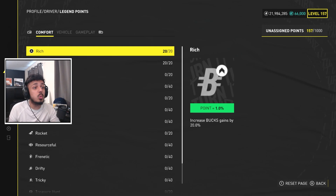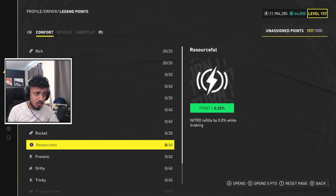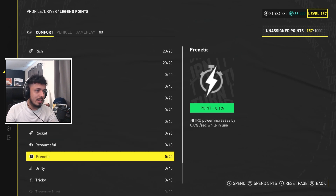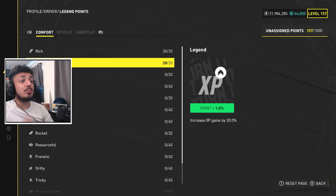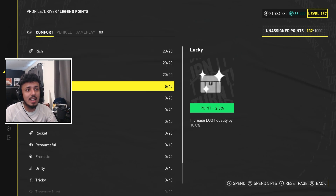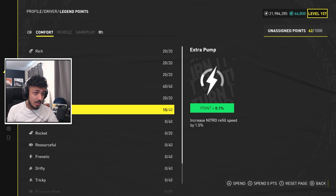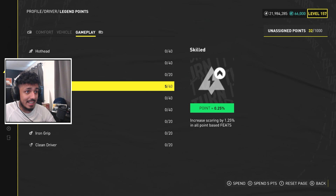Some bonuses are really bad — like 0.1, which if you max that out is only 4% more. So some of them are very bad, but eventually you do want to max out every single one as they provide that little advantage you may need in the summit. These are not active in PvP, which is exactly how it used to work in the Crew 2 — PvP has stated that it's inactive for competitive bonuses.